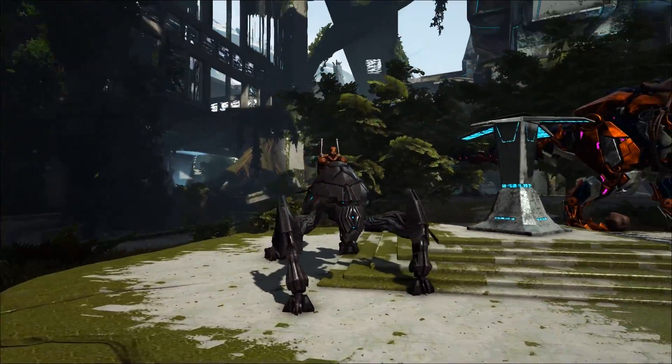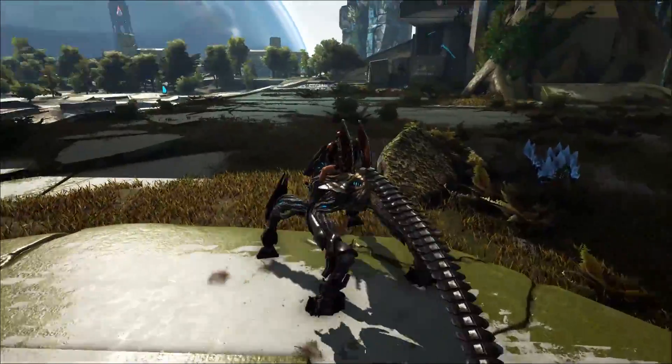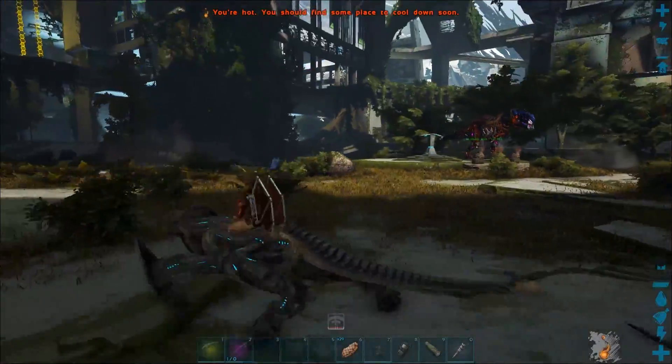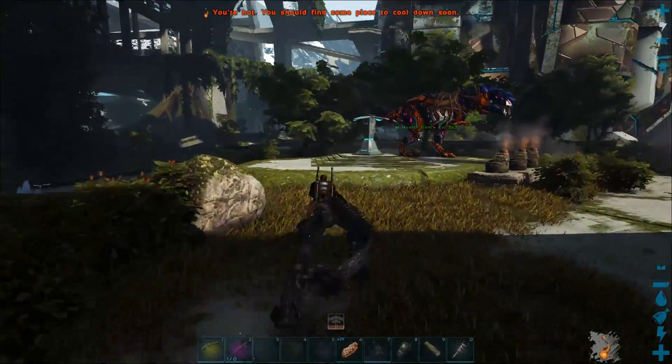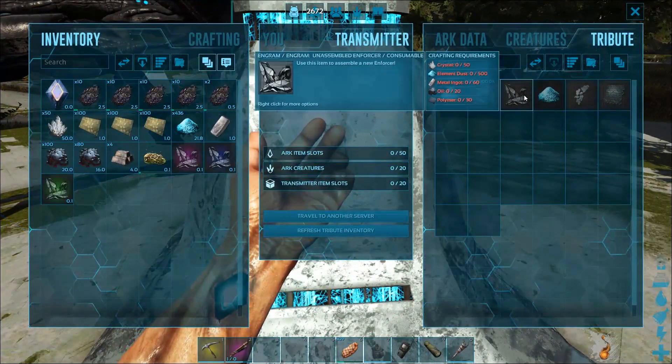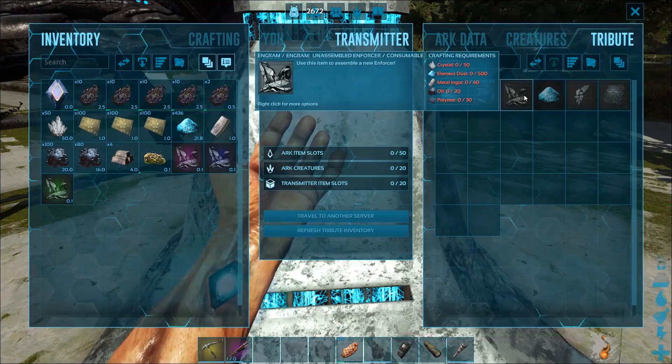Hi guys, Steve here. In this video I want to show you how to make the Enforcer, which is pretty darn cool. It's a really good mount. You can build the basic one from the city terminus, as it has the engram already built into it.